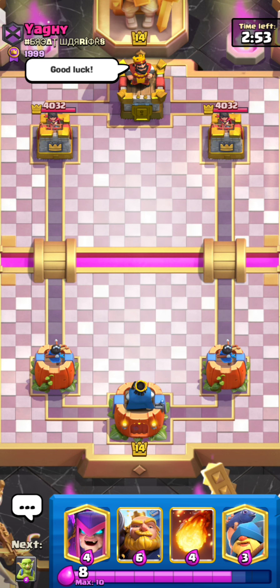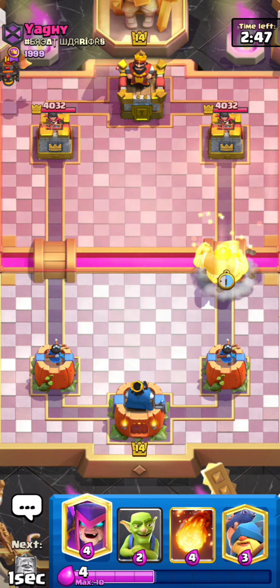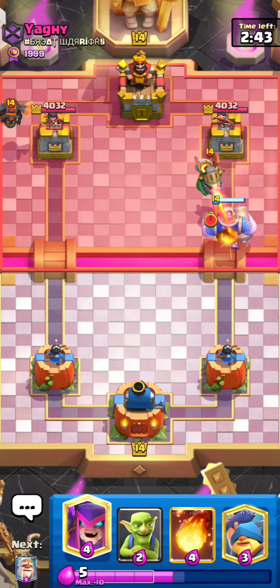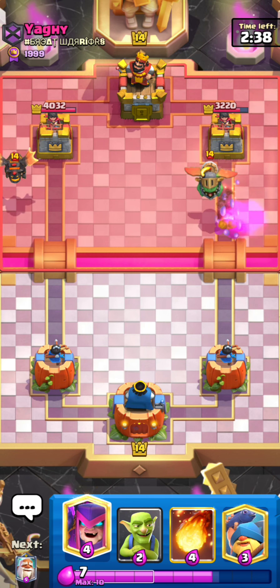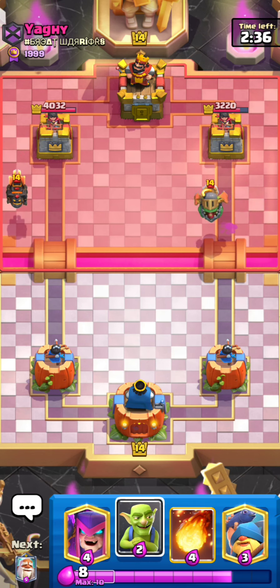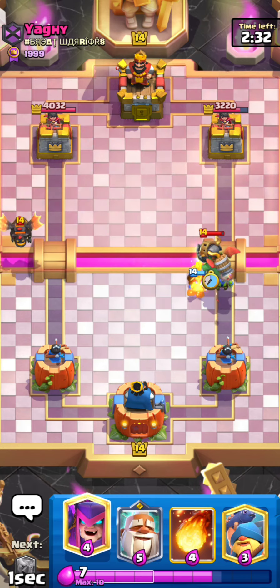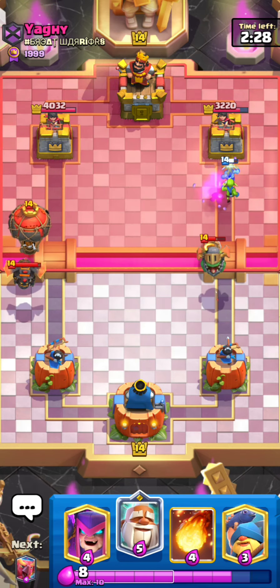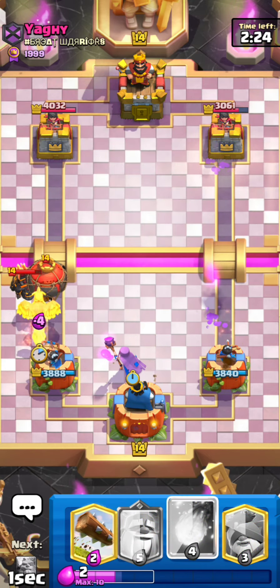Here's the next game. I've got mother witch, Royal Giant, fireball, and fisherman in hand. Honestly, I haven't made an RG video in so long that I might be a little rusty with my micro interactions — so I might just take a little more damage than intended. I'm going to go for mother witch down low plus a phoenix right here.